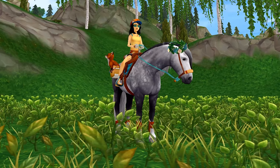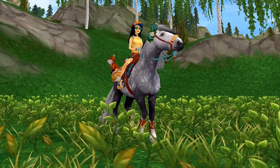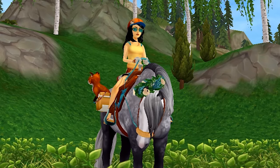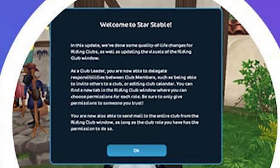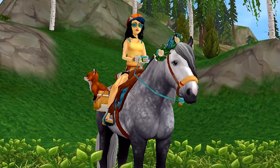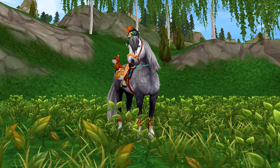'As a club leader, you are now able to delegate responsibilities between club members, such as being able to invite others to a club or editing the club calendar.' I really like that, because one thing that was always annoying was wanting to give certain members the power to add other people so the owner doesn't always have to be online. You can find a new tab in the riding club window where you can choose permissions for each role. Be sure to only give permissions to someone you trust - people will deceive you. You are also now able to send mail to the entire club from the riding club window, as long as your club role has the permission to do so.